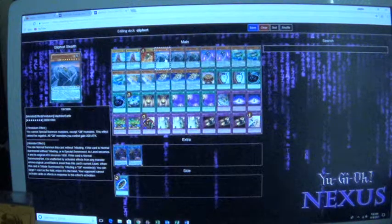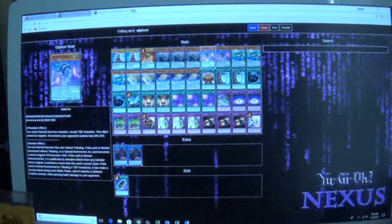And then Creeport Stealth — its scale effect is: all Creeport monsters gain 300 attack. You can also special summon this card without tributing, but it becomes level 4, with 1800 attack. If this card is normal summoned or set, it's not affected by effects from other monsters whose level or rank are lower than this card. All the Creeports have that effect — the only thing that differs is their additional effect. When this card is summoned by tributing a Creeport monster, you can target one card on the field and return it to the hand, and your opponent cannot respond to this effect. It also does piercing damage, which is quite nice. You have to tribute a Creeport in order to get that effect.